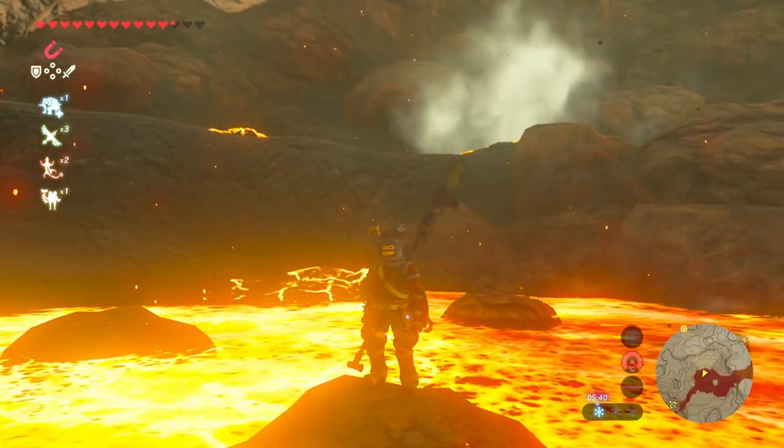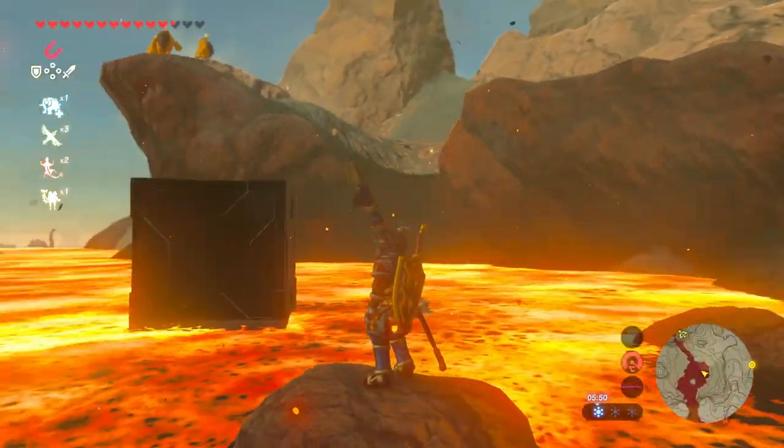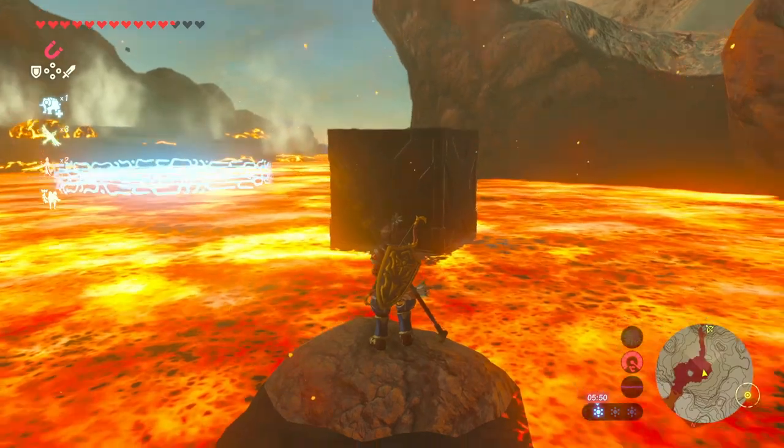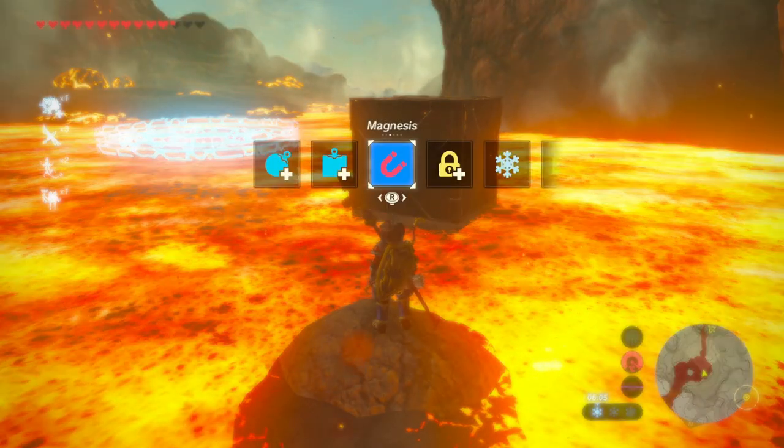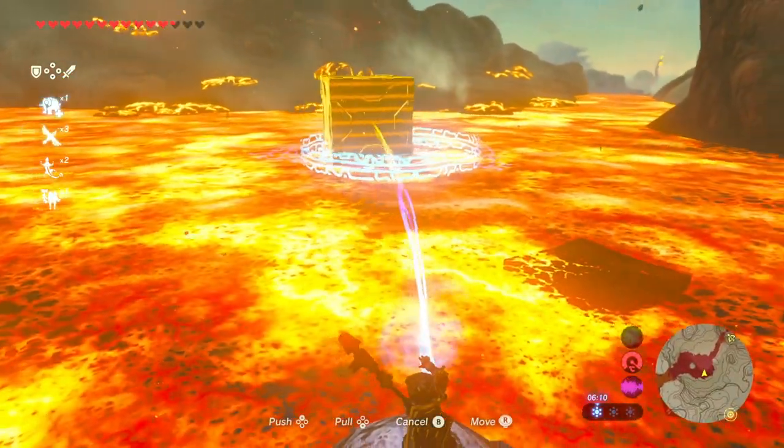We've already moved them from up there and there's a Lysantho to take out and some fire keys to take out as well, but once you've got those out of the equation you can move these blocks. Now it's simply a case of using Magnesis to move these two ideally into the middle.